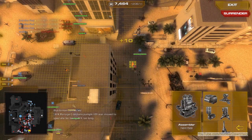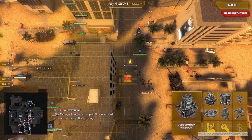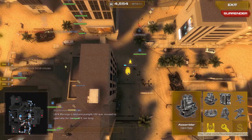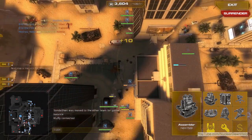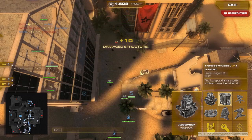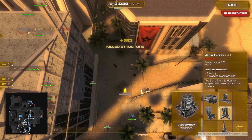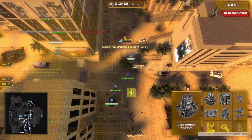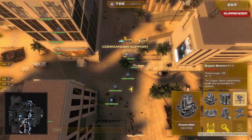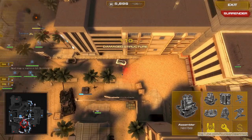Once we built a couple of sonic turrets, that pretty much cut off all power to their structures. I built a forward spawn behind that wall. Now that this corner is relatively under control, I want to continue building out more towards the right side of the map, because I don't want them to wise up and start building up on the roof. So I continued to build out as you can see here.